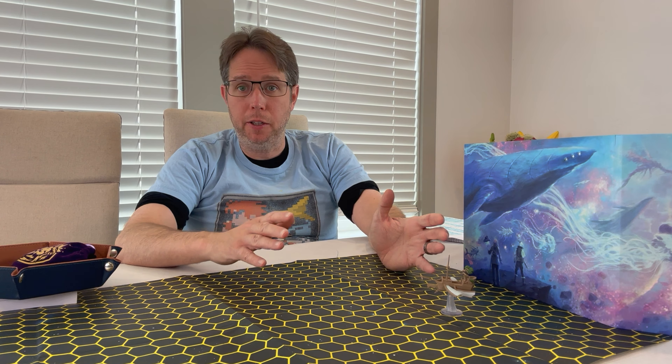On a crit you get an automatic +10 to the roll, which increases movement. The spreadsheet also includes ships from the original Spelljammer book not in the new set, with their stats, in case anyone has older models. Worth noting: the Star Moth and the Man-o-War are the same ship with different names. The spreadsheet also lists new skill proficiencies we use and the SR calculation table. Hopefully you find these tables and vehicles useful — let me know if you have questions about how combat works or what to do in various situations.